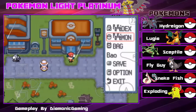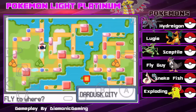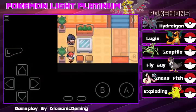Next, go to Dark Dust City — fly there. As you can see, I am in Dark Dust City. Go ahead and go to the Pokémon Center and talk to this guy sitting right here.